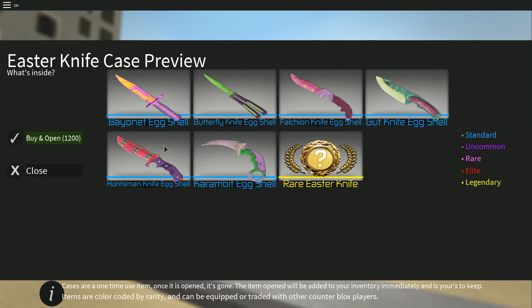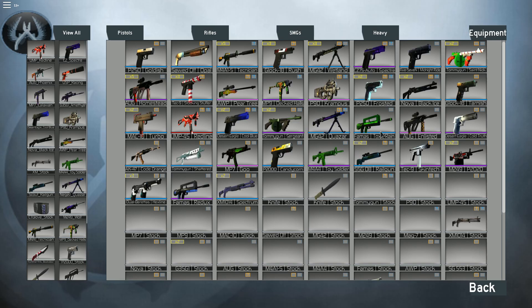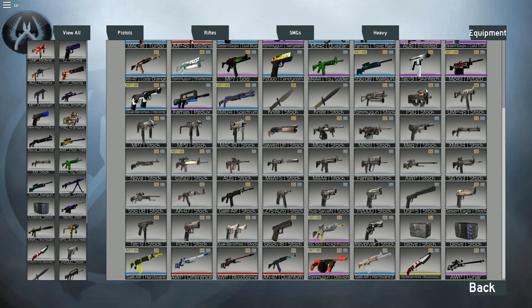The knives — in my opinion, the only one that looks nice is the Huntsman Knife Eggshell. Honestly, the rest of these are not very good. That one's okay, but this one is plain ugly. So is this. This is awful. Awful. I don't know if this is just gonna be a random one or actually a special knife. So that's kind of my opinion, I guess.